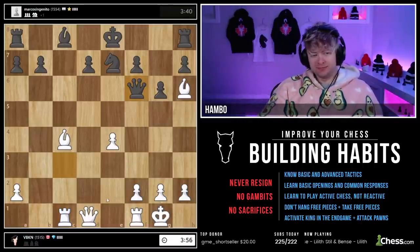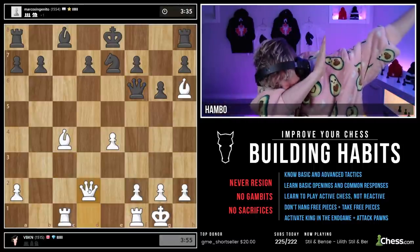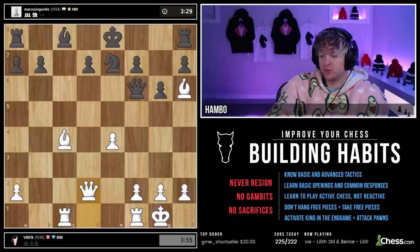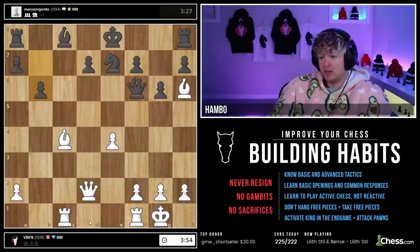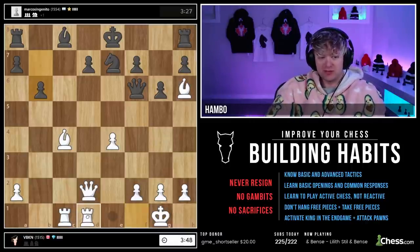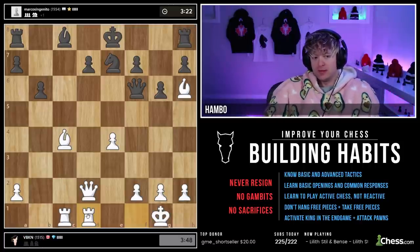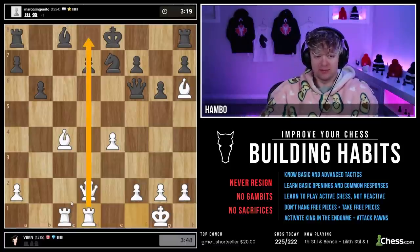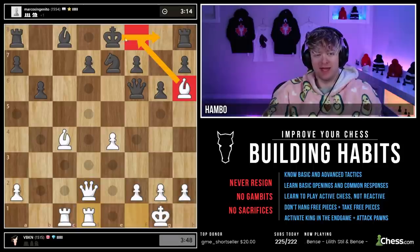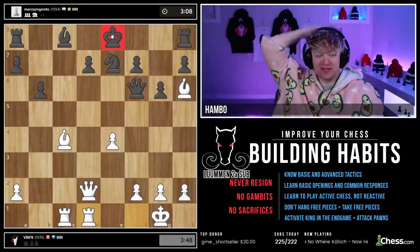Queen f6 — just habits. Queen develops. We're going to bring the rook to the middle. Rook d1 — I mean, it's an open file, not going to complain. Couple of open files. Look at this bishop keeping that king caged in the center of the board. We need to open things up — there are going to be some tactics here, you can already tell. What do I want to make sure to do before we go and checkmate this king? First of all, bishop's being attacked — let's just save that guy.